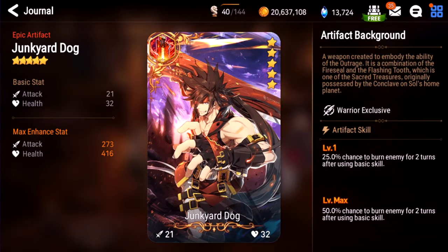Junkyard Dog. I never see this artifact — I don't think a lot of people have it. 50% chance at max is unreliable. It does do a lot of damage if you put it on someone like Gunther with a lot of attack, since burns are based on attack. But you have to use basic skills, so it's RNG plus a strict condition. Very limited use. I give this one a C-.